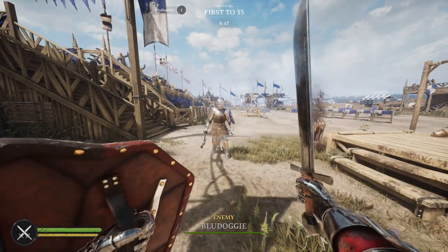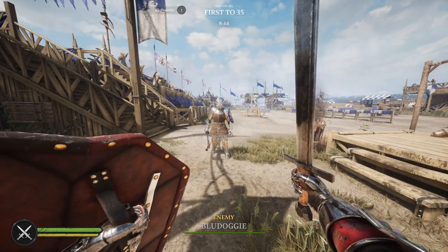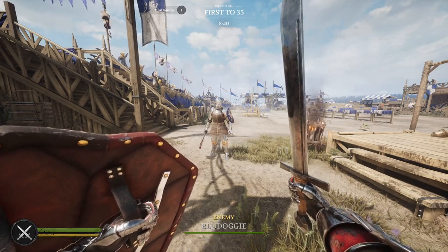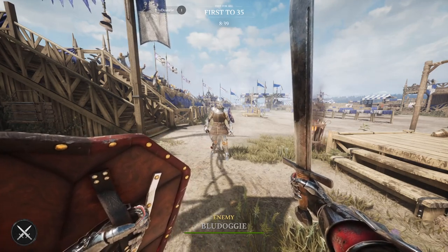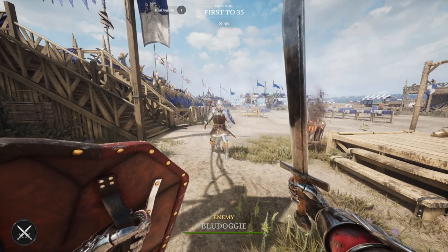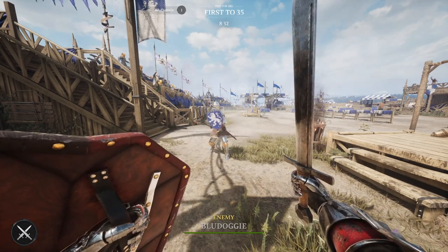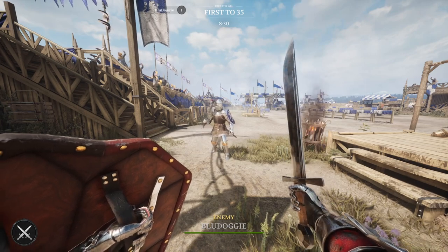Veterans of the medieval slasher genre from Chivalry 1 and Mordhau are familiar with having to time their parries to block their opponent's attack. Shields in those games were the only way to hold your block indefinitely. However, Chivalry 2 has changed this formula and has allowed all weapons the ability to hold block. So where exactly does that leave shields in Chivalry 2?